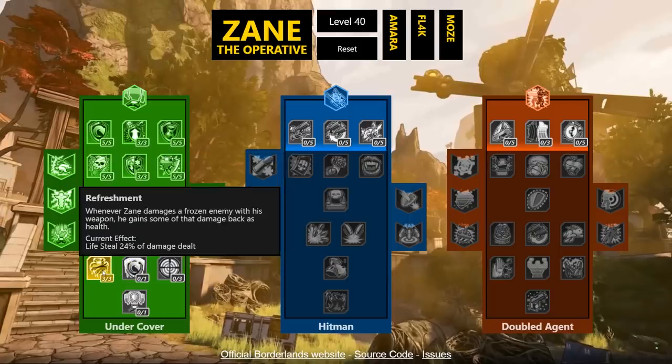Refreshment: whenever Zane damages a frozen enemy with his weapon he gains 24% of that damage back as health — effectively 24% lifesteal. Keep in mind the scaling in this game is softer so lifesteal as a percentage might not be as powerful as in BL2. But this only activates on frozen enemies, and Zane has plenty of ways to freeze enemies. There are only three points to max it at 24%, which is a steal.